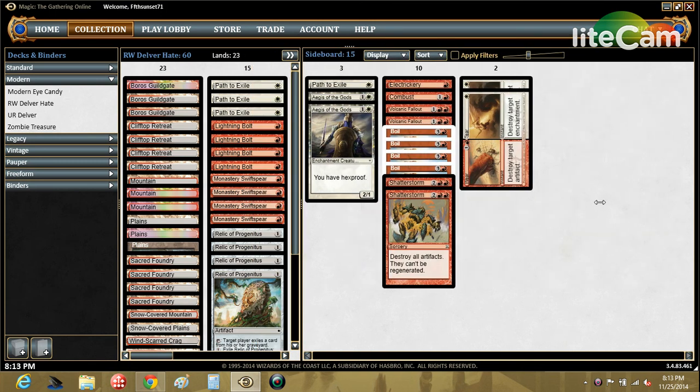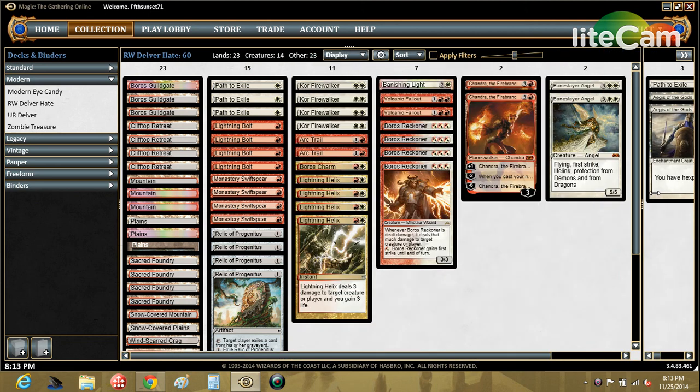We're going to play a couple of games in the Tournament Practice Room, which is a higher level of competition. I'll play at least three matches — if we have a positive record I think we'll play an actual tournament. You guys can see why I don't play competitively because I'll probably punt all over the place, but we'll give it a shot. This is the deck — Red-White Delver Hate — I think it's a good deck, and let's show it to you in action. Hopefully we get some good matches!